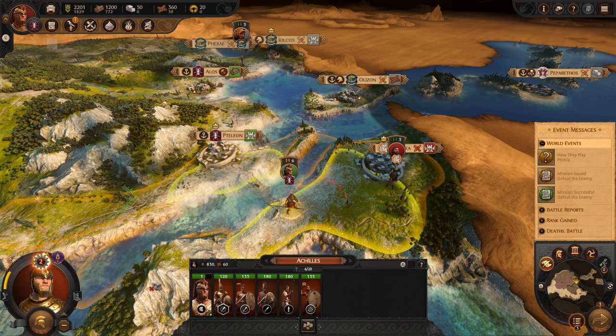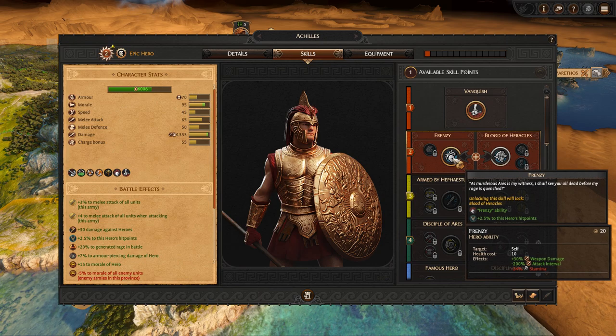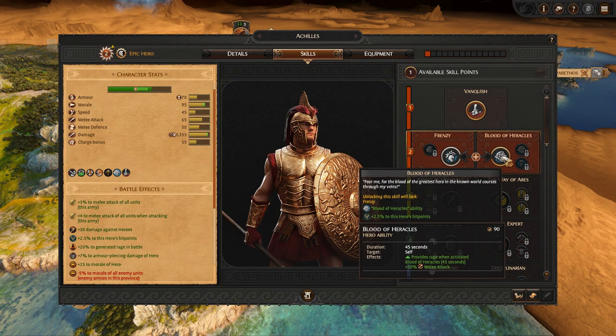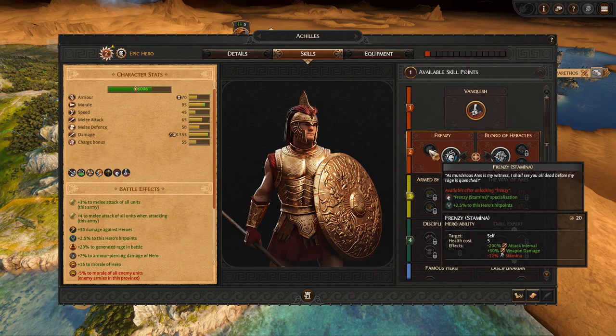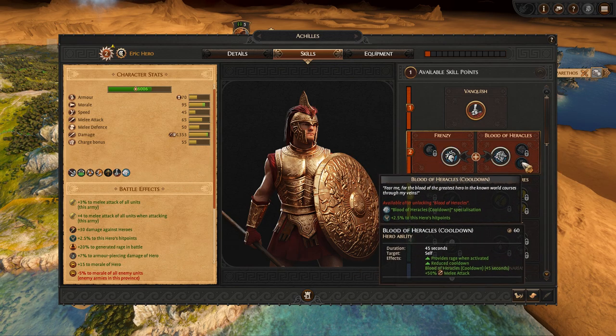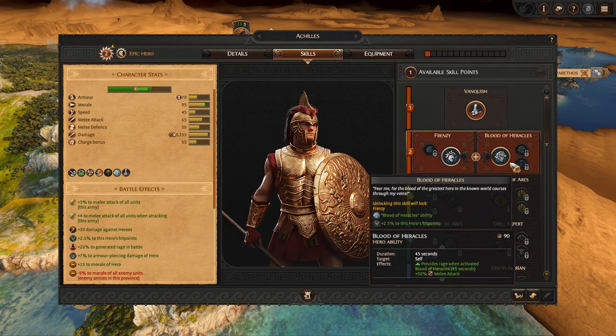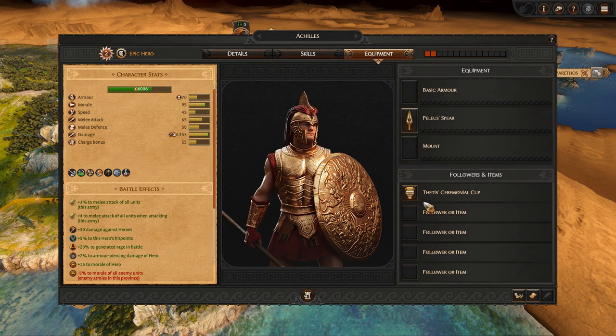We're basically at full complement. We replenished all of our losses — all four of them — and Achilles is still nearly at full health. And this presents a nice opportunity to the player, because if you can overcome this initial army, you are granted a follow-up fight.